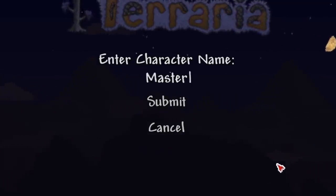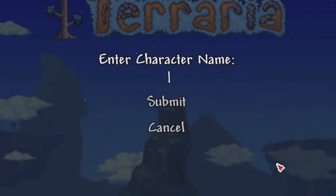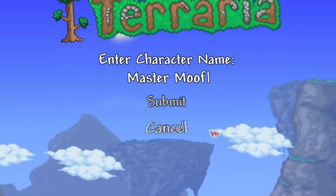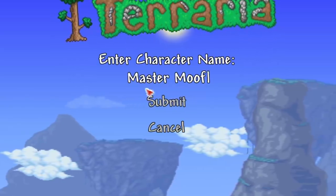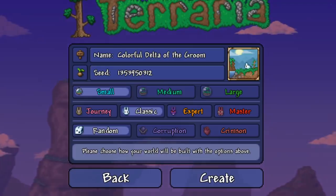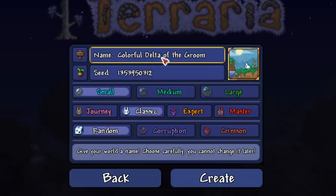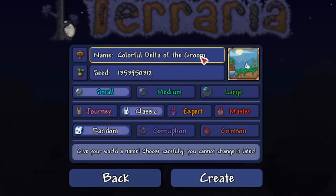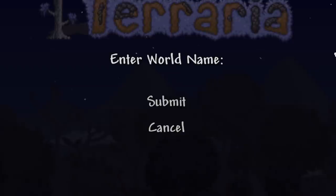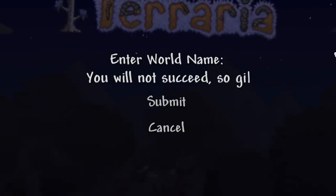Alright, let's create the character. His name will be Master Move — keeping up with the great names I always give my characters. Now for the world name — the randomized suggestion was 'Colorful Delta of the Groom,' which is interesting. I'll name it 'Master World,' nice and simple.